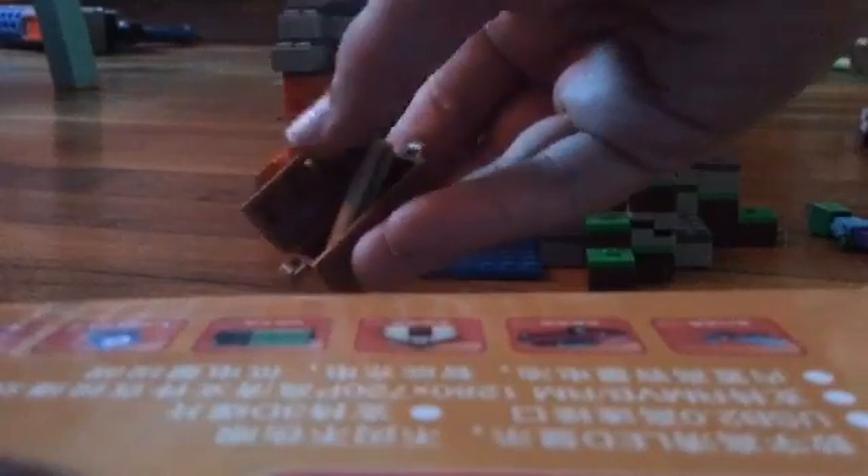Scrolling over to the left, there's a chest with a little piece of bread sticking out — it's pretty cool. I really like how it doesn't shut fully, because it's showing you a little bread sticking out. I really like how that looks.